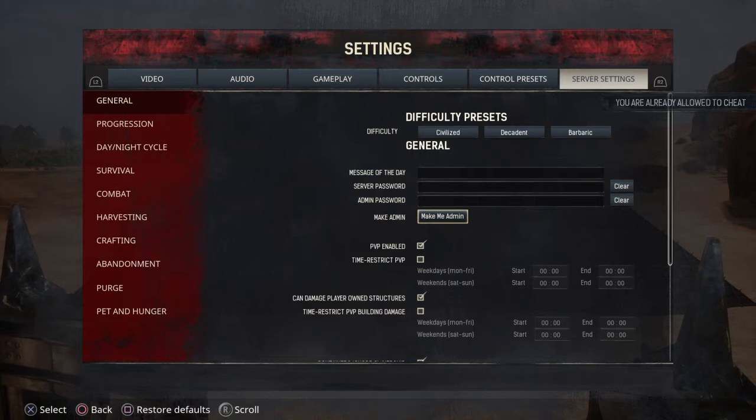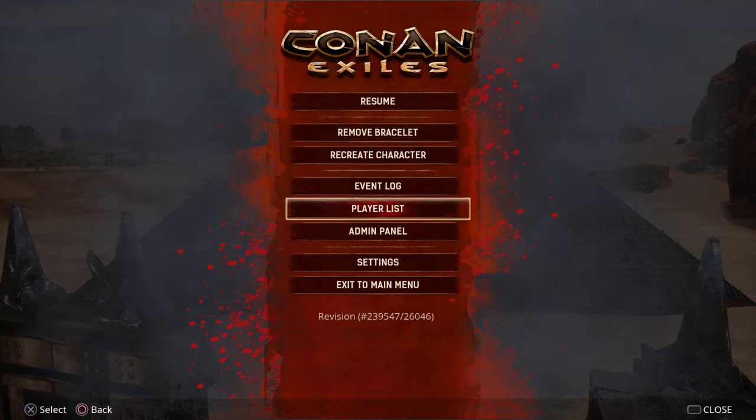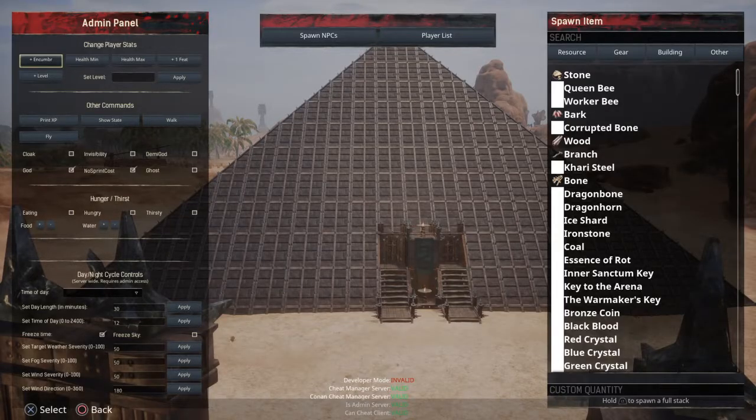Once you've done that, you have become the admin of your own single player server. This is if you're playing single player or co-op and you're not on an actual online server — just yourself. That's how you do that. The next thing you're going to want to do is go to your admin panel.